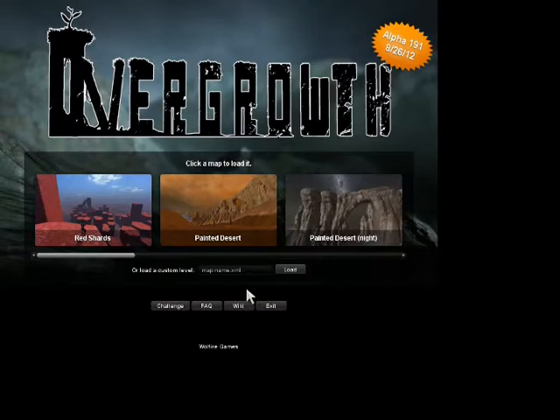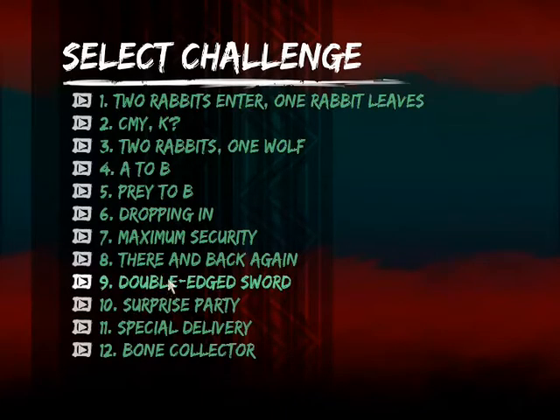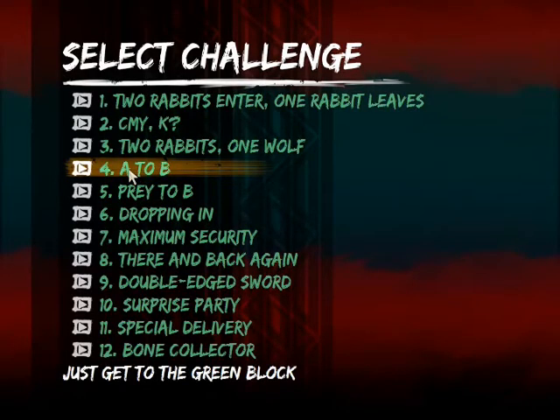Hello guys, welcome back to Overgrowth. Let's go right back to challenges — this is part four. You should go back and watch the other ones because they're pretty fun, and make sure you watch the next one. We're doing number four, A to B. Let's select that — just get to the green block. I'm gonna try it with funny wolf cat. Let's see who's the best.